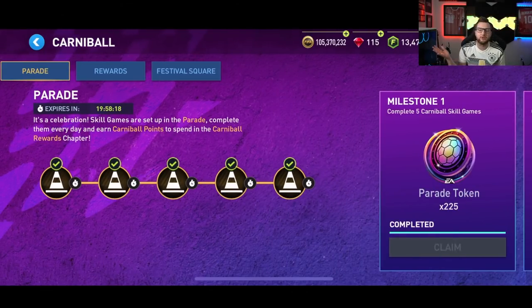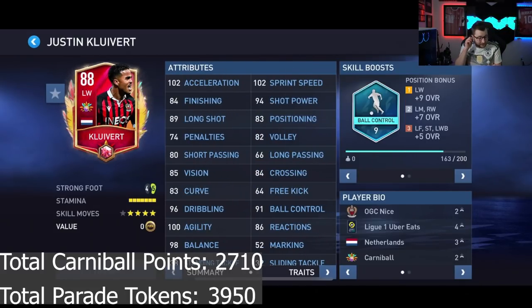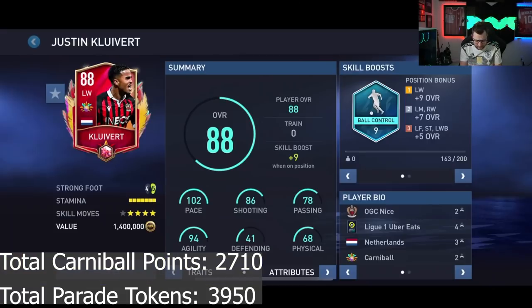The nice thing about this promo is you don't have to do a whole bunch of grinding. The Team of the Year stuff is still our main grind right now, and a lot of people are still trying to get to FIFA Champion. So this isn't going to add a whole bunch on top of that. But you can get some decent rewards including a 91 overall card and an 88 overall left wing card with really good pace — he should be a pretty decent card.